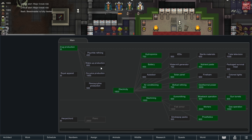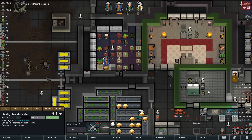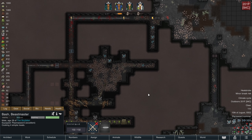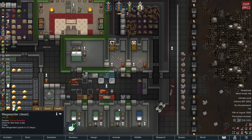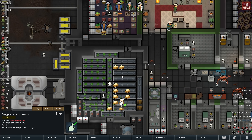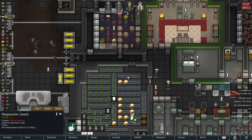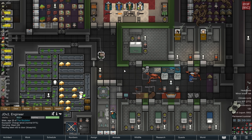Drug production is done. Next up, let's get medicine - our medicine stockpile is terrible, so we'll get that going. These guys up here are going to rot kind of quickly, and it's going to be challenging to stop the rot, but I will work as fast as I can.